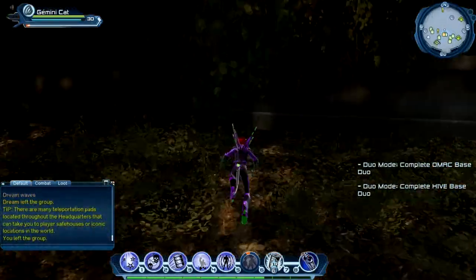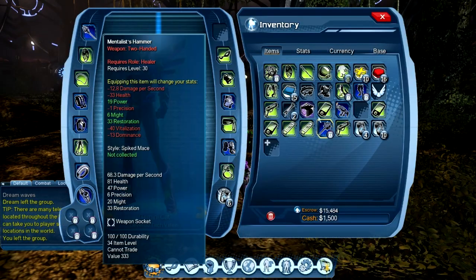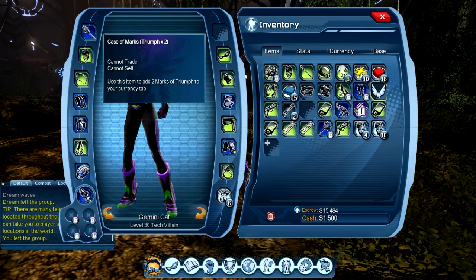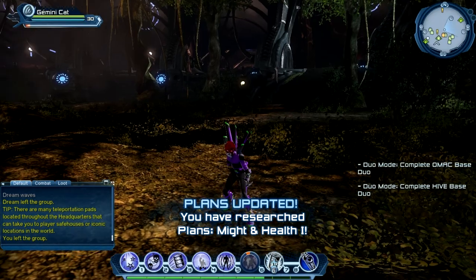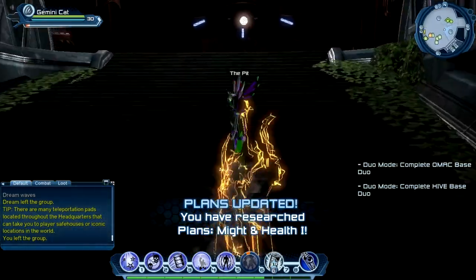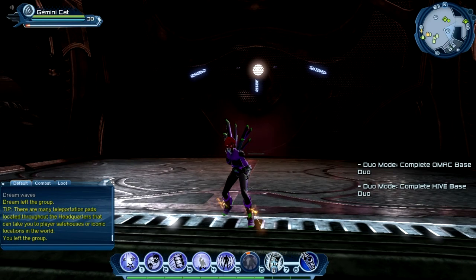Simple as that — that was duo number two. As you do with all the things you get, weekly awards and you get Marks of Triumph as well, which I've got here. I've got Marks of Triumph, and I have Health and Might. I still need to go through this, so I might do that before the next one. Heads up on that — this is it for the second one, and I will see you in the future.